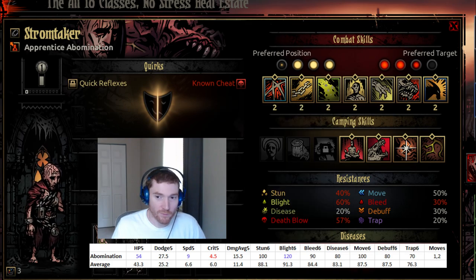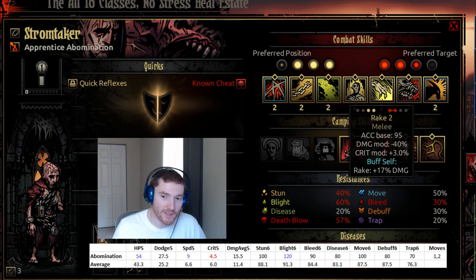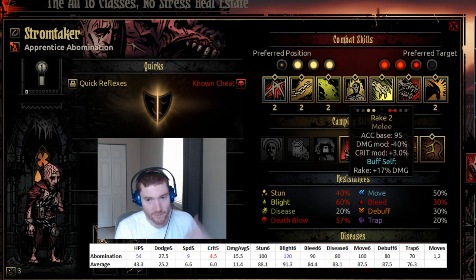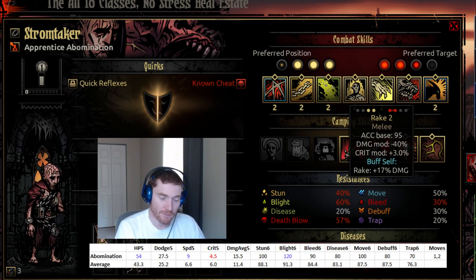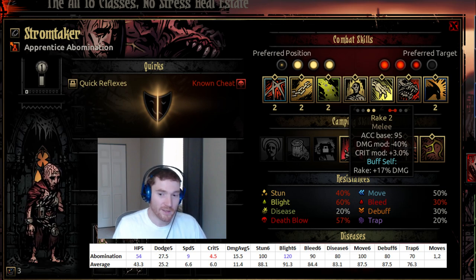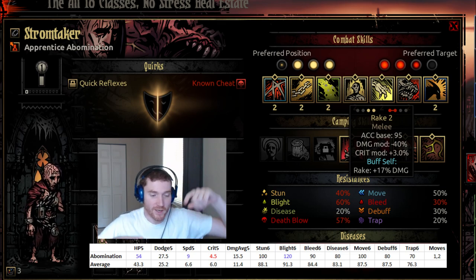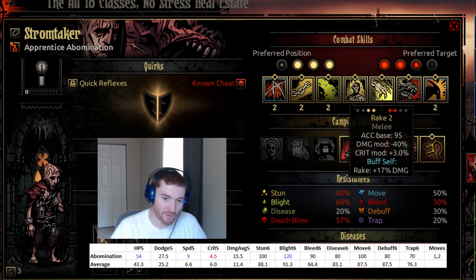Abomination in beast form is a very solid damage dealer, mostly from positions one or two, but it can move forward from position three if knocked back. It has a powerful AoE attack called Rake that stacks: Rake gives minus 40% damage but each use gives yourself a plus 17% damage modifier. These are additive, so two Rakes is plus 34% and minus 40%, meaning you're almost doing full raw damage to two targets after using Rake twice. This is particularly nice in boss fights — especially the Shambler, where hitting one Tentacle and the Shambler itself makes Rake extremely effective, making the Abomination a very strong damage dealer in that situation.